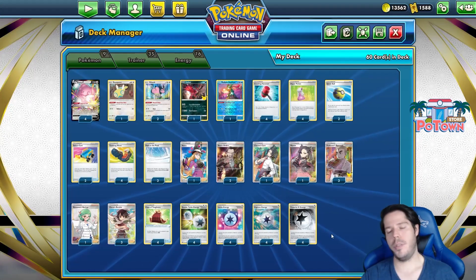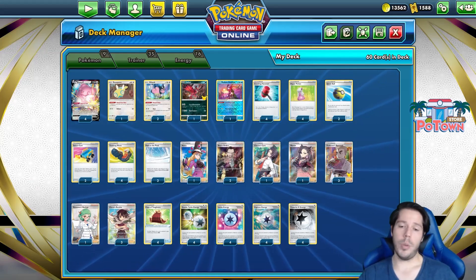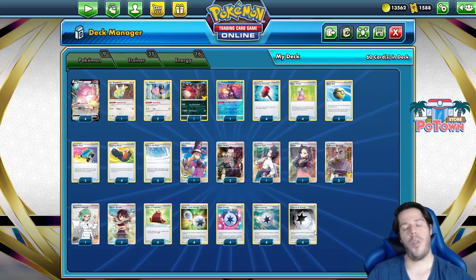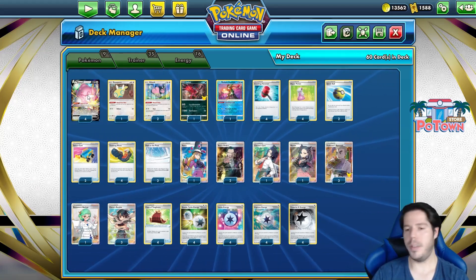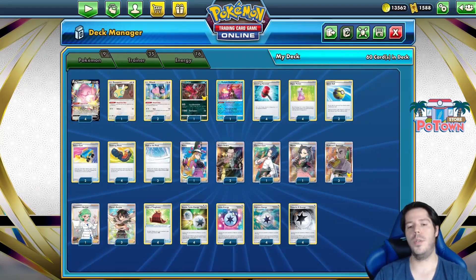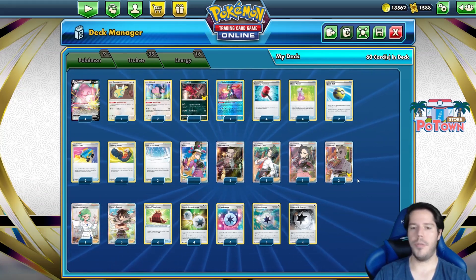Blissey obviously benefits from energies being in the discard pile, and you get extra draw power as well. We are featuring 4 Double Turbo Energy, 4 Lucky Energy, 4 Capture Energy, and 4 Powerful Energy. One Double Turbo Energy is essentially the same as a Powerful Energy for the Blissey, which is really nice. We have the Capture Energies for consistency and Lucky Energy to get some late game bonuses.